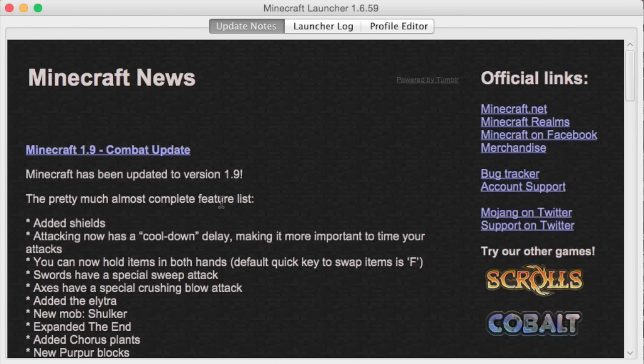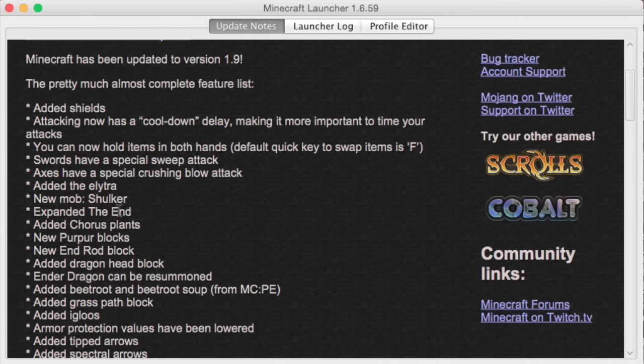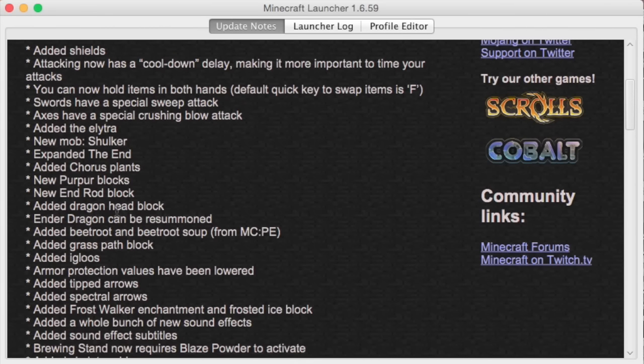The pretty much almost complete feature list. Added shields. Attacking now has a cooldown delay, making it more important to time your attacks. That's cool. You can now hold items in both hands. Default quick key to swap items is F, so you can switch items that are in your hands with F. Swords have a special sweep attack. Axes have a special crushing blow attack.